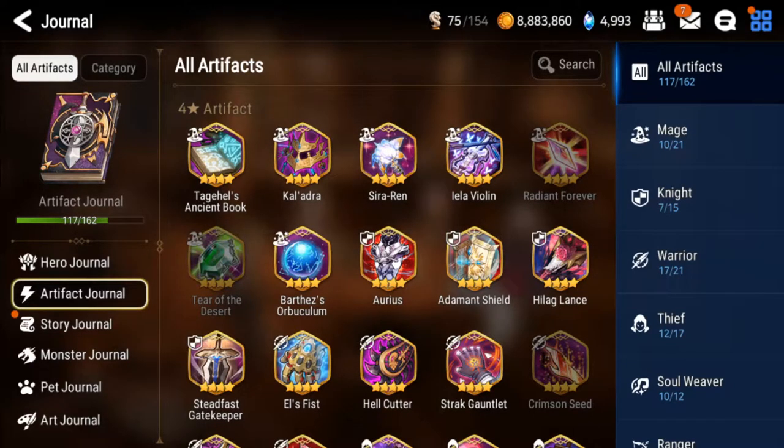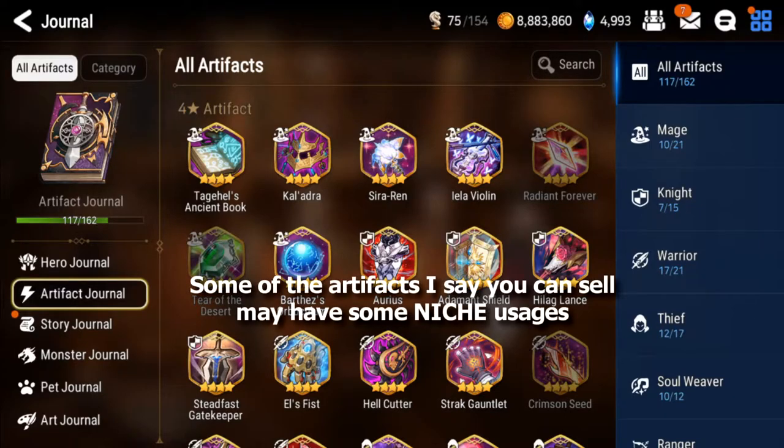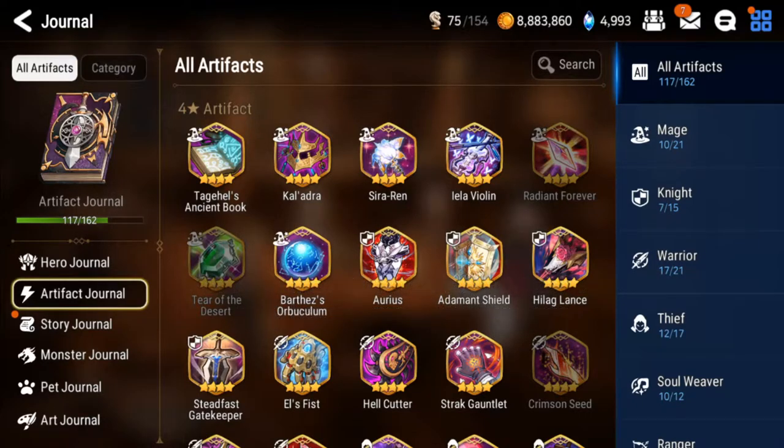Let's start with the 4-star artifacts. I'm going to talk about which ones you really want to keep and the ones that are safe to sell - in my opinion. Some people might disagree, but I personally think the artifacts you can sell won't really be used, especially in early to mid game, as they're very niche. If you want to keep those artifacts, you already know why. Toga Hells: keep as many as you can, never sell these for Powder - you can never have too many.